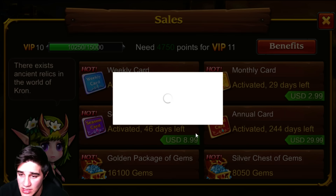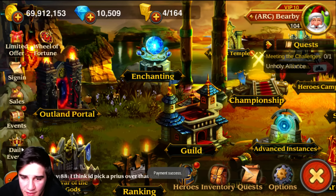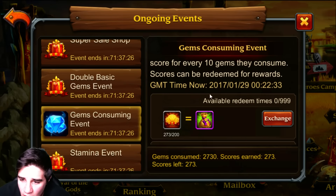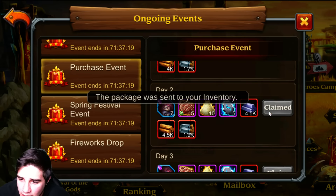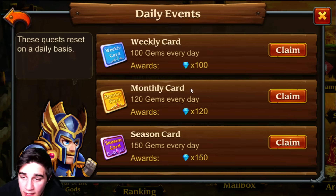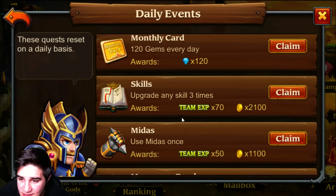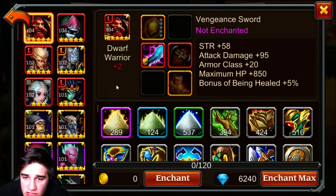Let's make a purchase — boom, that's another 100 VIP points. Nine days left on that. Now let's go to our events. Gem consuming is looking pretty good. Let's check the purchase event — claim that. That will be our last one because I don't want to spend more. Nice, we got a plus 60 stamina so we can go right in. Let's collect that.